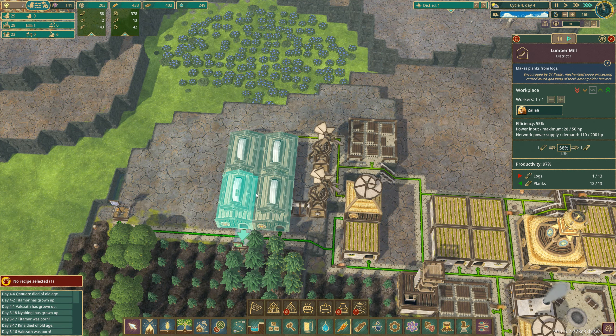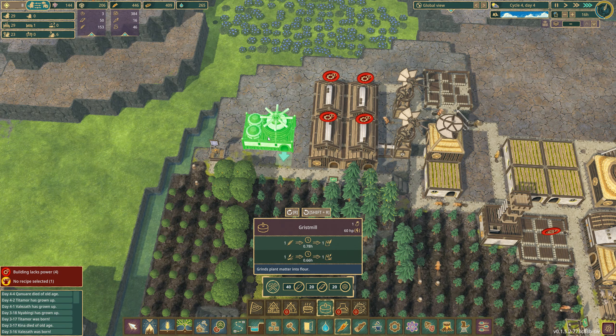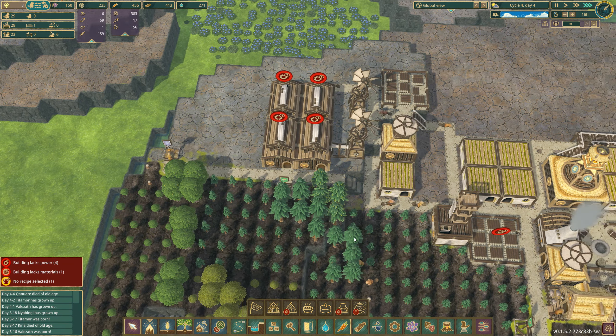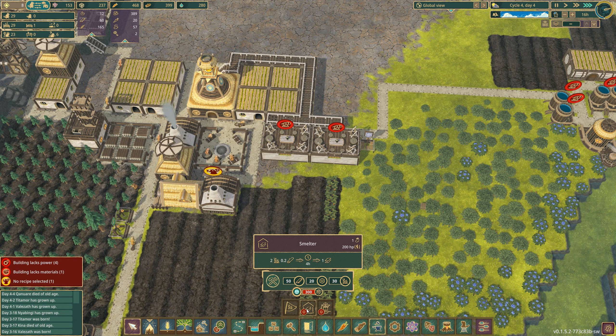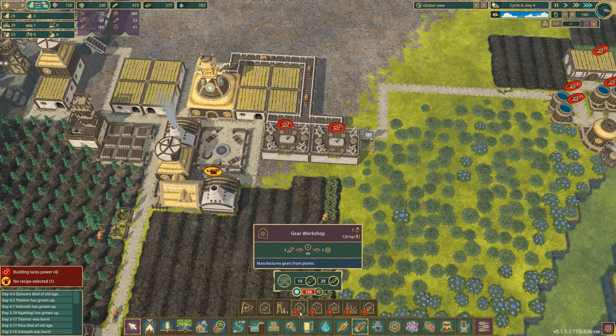We should be good on those — this should keep us running and keep us in planks. What I'm interested in is this one. It says we need gears. How do we make gears? I fear I've missed something along the road here. Gears — here we go — gear workshop, that's what we need!